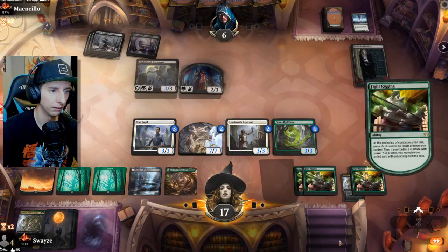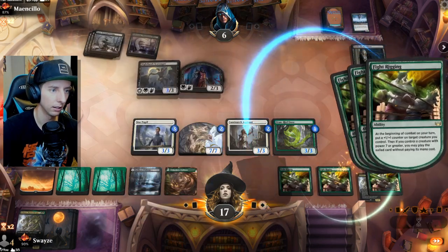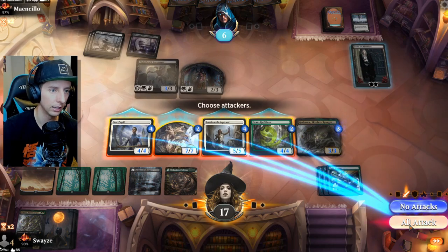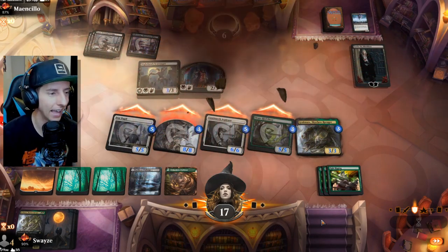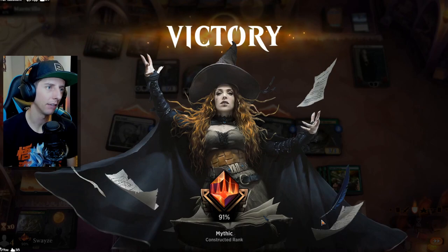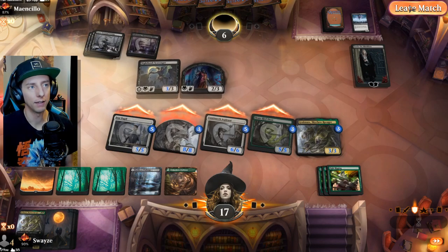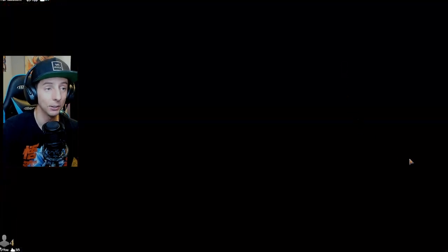Here we go — moment of truth. Let's put things down here and Grokma comes in. Everybody attacks the face. Everyone scales up one more time, thanks to the Ooze. And that is game! Let's go. They were going to gain 5 life off of that, so they would have been at 11 total and would have only taken 10. They could have survived that turn, but it was looking pretty bleak for them. Three Fight Riggings on the field — that was a pretty good game for us. GG.